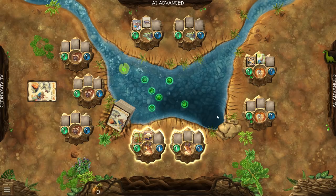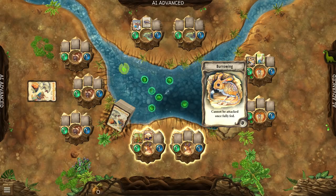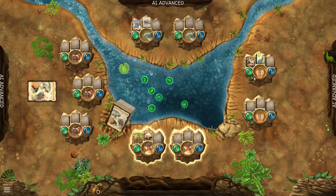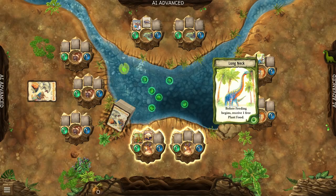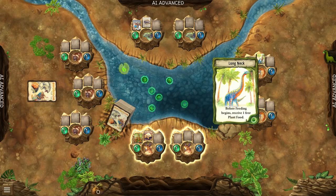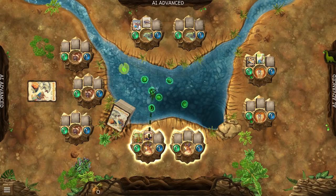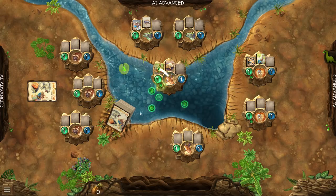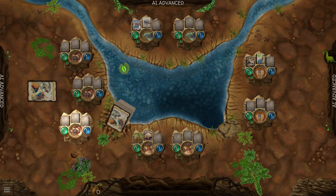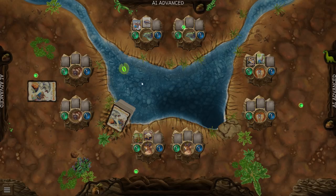We flip over the cards from the middle pool — we added seven food into the middle. First player ate first. His species has burrowing, which means it can't be attacked once fully fed. He also has long neck, which lets him take one free food before feeding. So we now go, and this species eats from the middle of the pool. Because of cooperative, we actually take two food out of the pool at once. One of the other players' species is going to go extinct because he didn't have enough food to feed all three of his species, so he played a whole card to get that species and got nothing out of it.